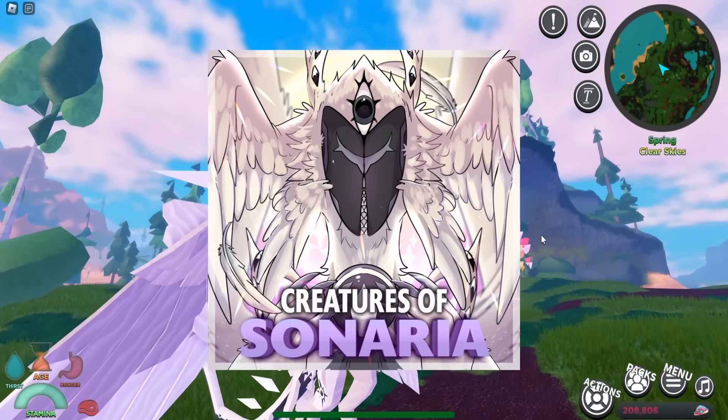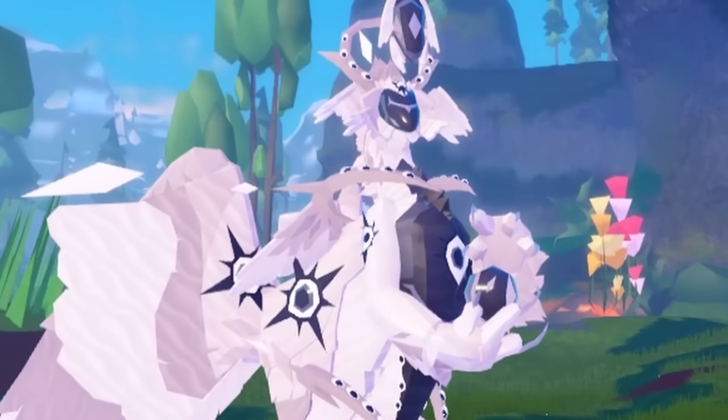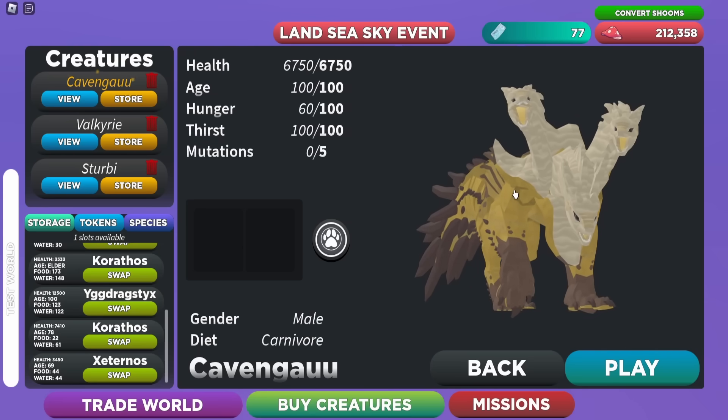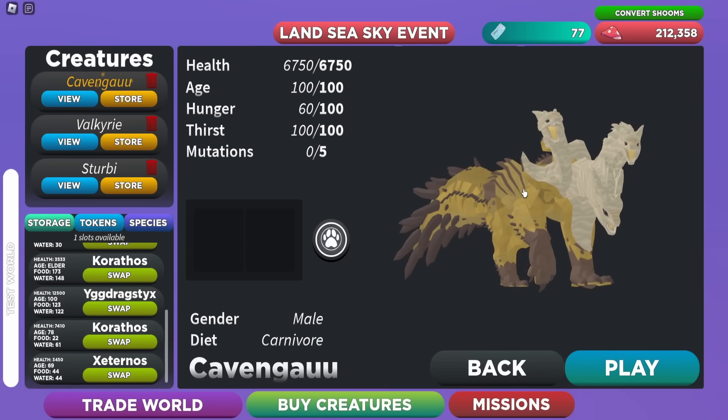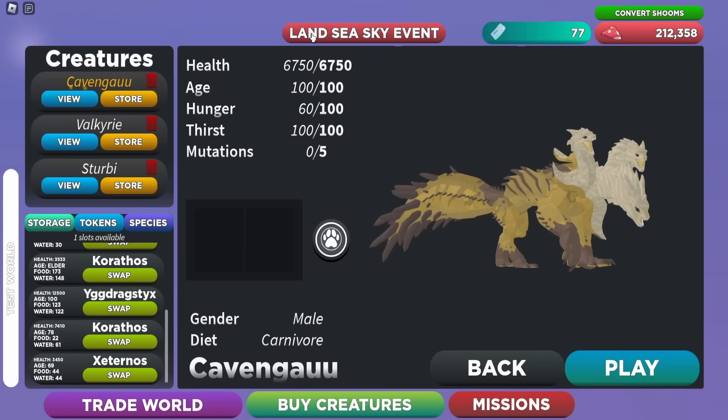Creatures of Sonaria just updated and they have added in the LSS event part 3. Let's go ahead and check out what they added in, starting with the new Angelic Warden, which is probably the biggest thing in this update. If we go to the Land Sea Sky event, here it is.